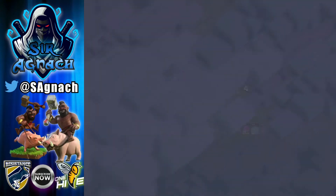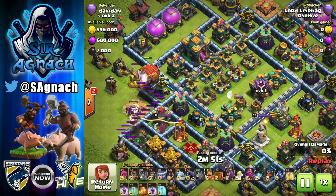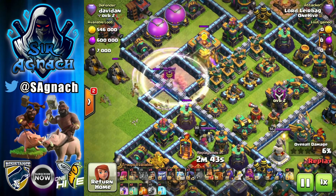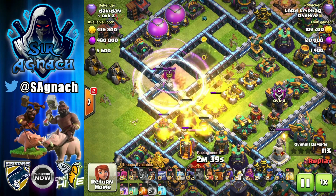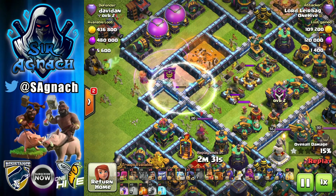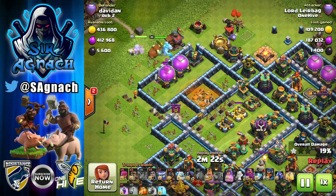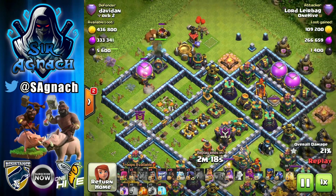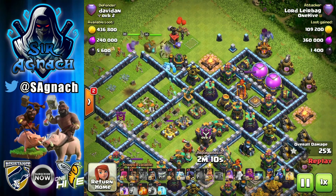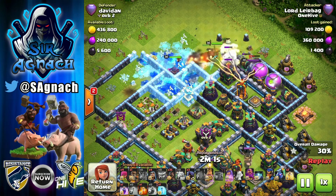Here we've got another base — same idea, blizzard for the town hall. The three loons are coco loons for the blimp. We've landed on the compartment I wanted, we've got the town hall down. These wizards could have gone into the center of the base but the other wizards opened the other side of the wall faster because of the goblins, so they ended up getting out, which is fine. Then we start with the king and queen from behind wherever I created the hole with my blizzard, yeti to funnel them in, a couple of super wall breakers to open those walls.